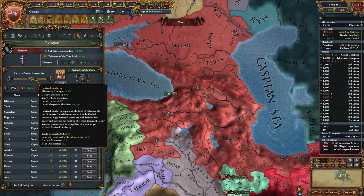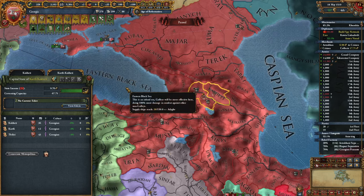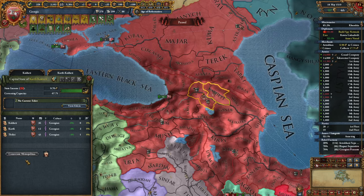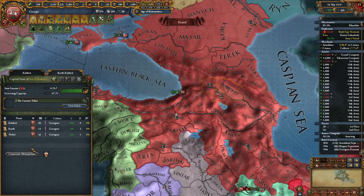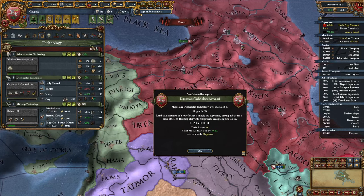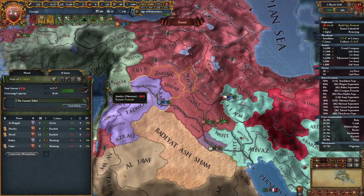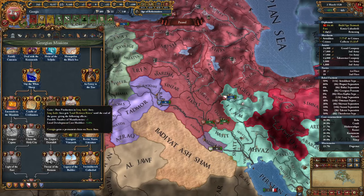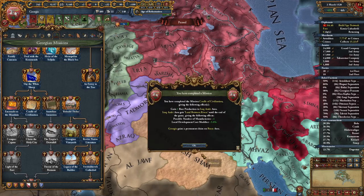We still have a lot of provinces to convert. 55% patriarch authority increases the missionary strength by 1.1%, but we can get a bit more by concentrating metropolitans. By the end of this campaign we will need 40 provinces with state metropolitans to complete the last mission. Let's upgrade our diplomatic knowledge to level 8, annex Iraq, state these provinces, and complete the mission Cradle of Civilization — plus one base production in the Iraq Arabi area, possible number of manufactories plus one, and local development cost modifier minus 5% until the end of the game.